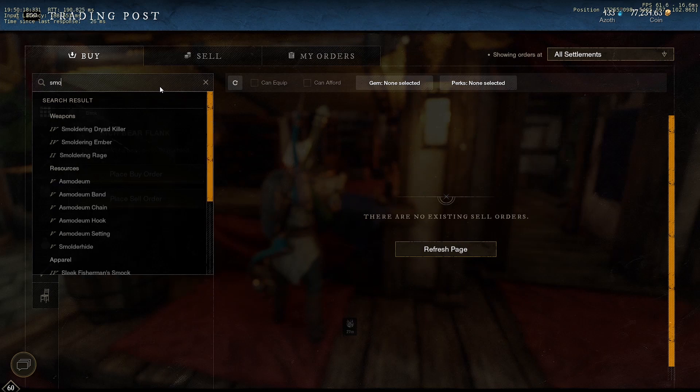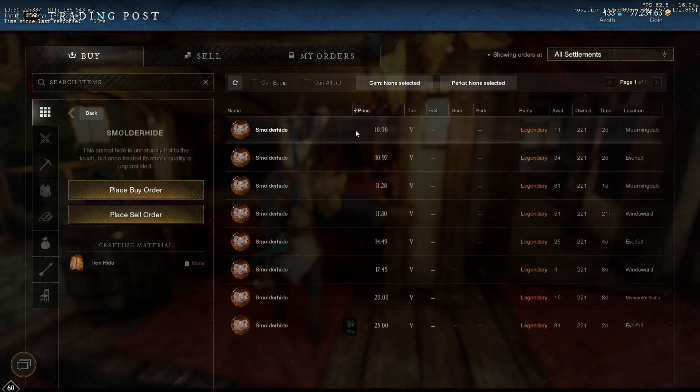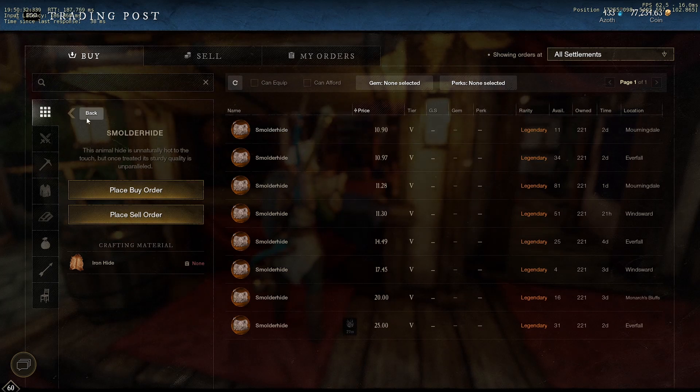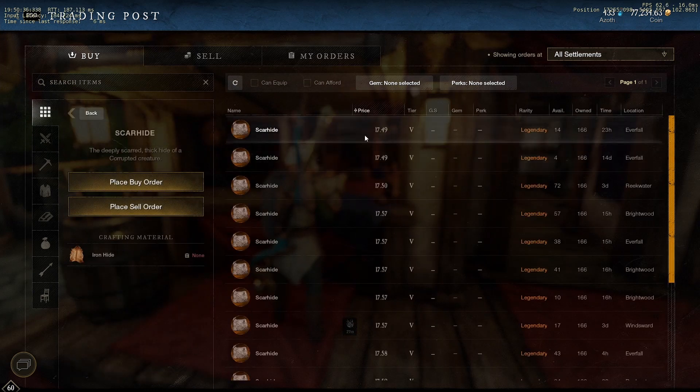Then we have smolder hide — it goes for about 10.90 on my server, so we will make about 980 coin with that. And then scar hide goes for about 17.50 on my server, so that's about 769 coin.